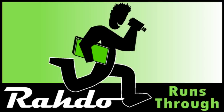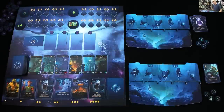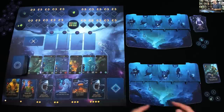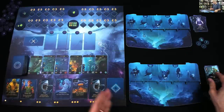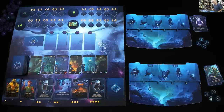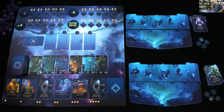Hey everybody! Today Rado runs through a prototype of Aquatica. But before I get going, please turn your subtitles on to the Klingon channel so that when I make rules goofs, you know what they are. And if you've done that, welcome to the undersea world of Aquatica, where players are each running their own kingdom with a unique leader and several followers, trying to recruit more followers and conquer undersea locations, all while chasing after four randomly chosen objectives that I've already set up here.